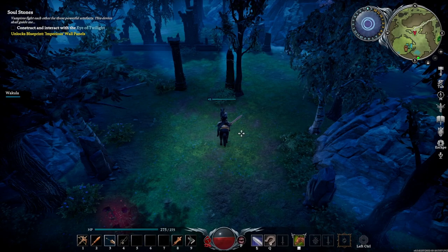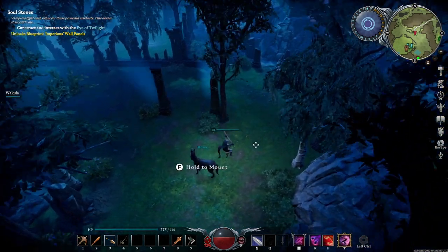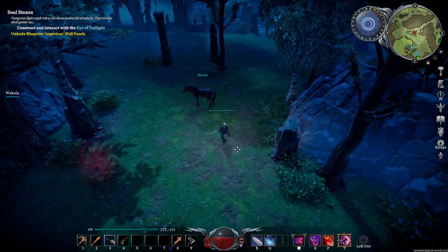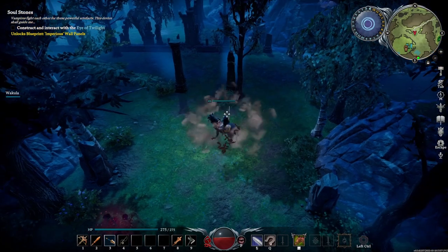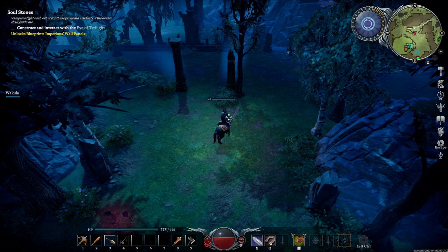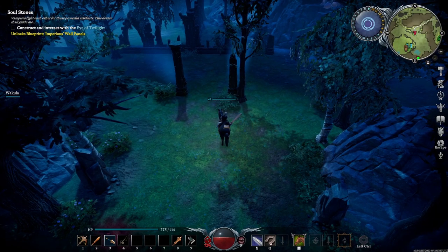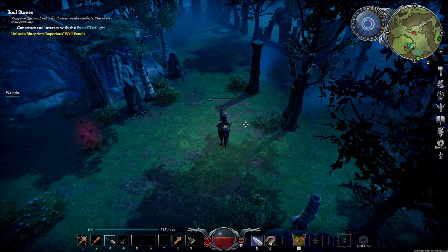Once you are on the back of your horse, you'll notice it controls differently than your character. Your character moves in whichever direction you press — S moves down, W up, A left, D right. Your horse does not move that way. If you hit D, your horse will spin in a circle; A spins the opposite direction; S backs up; and W moves forward. It's a little wonky at first and takes getting used to, but there is an easier way to control your horse.